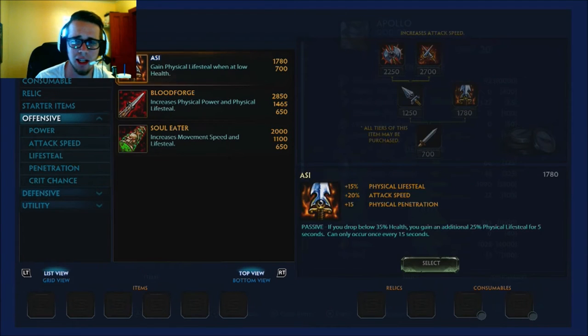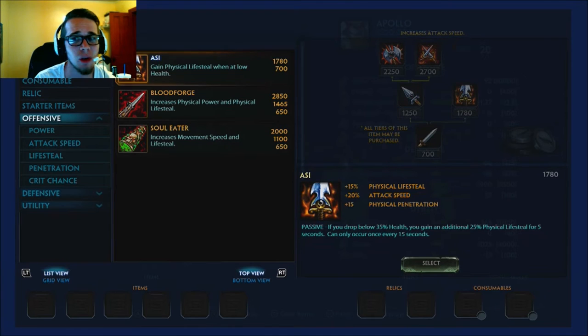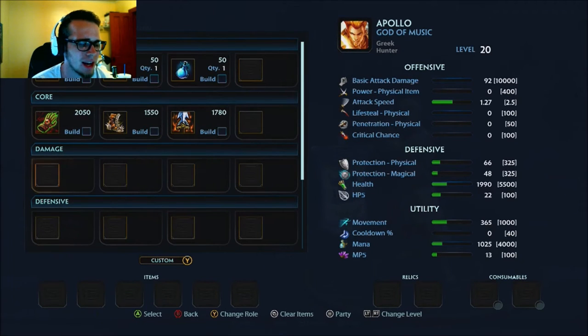Third item: I covered this in my Neith video — build Soul Eater for now, but once the next patch comes out, don't build Soul Eater. I'm not putting Soul Eater in this build purely because it's going to be nerfed into the ground — it's going to become basically trash. So I'm putting in the Sai because the Sai is always good no matter what. It's always fantastic.